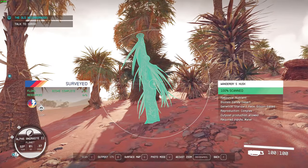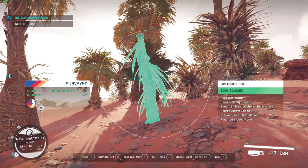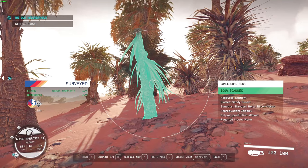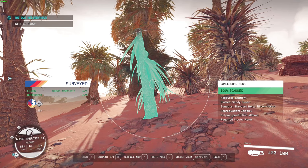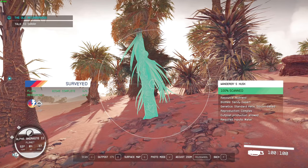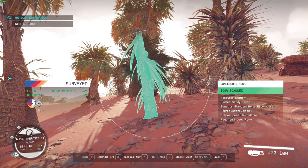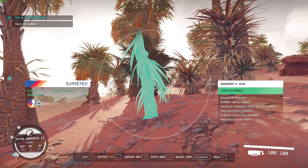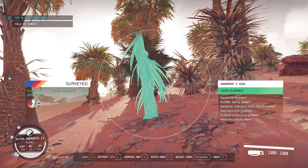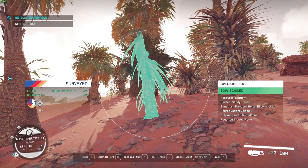Okay, it says over here 100% scanned — resource, nutrient, biomes, genetics, reproduction, complex, output production allowed, required inputs water. The interesting information pieces here are the resource, the biomes where I can find it, and outpost production where I can grow it in the greenhouse, and the required inputs to grow it. Reproduction and genetics, I think, have no gameplay purpose — that's just decoration for the lore.